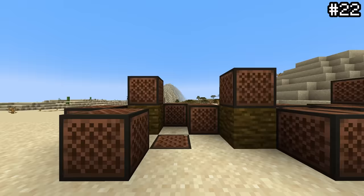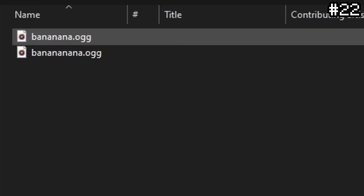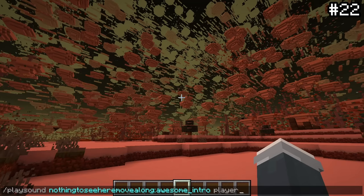There's a secret sound in Minecraft. If you scour through the game files of the 20w14 infinite update, you can actually find a secret folder called 'nothing to see here, move along.' Inside are two hidden sound files: banananah.ogg. You can also access the sound in-game by using the command /playsound awesome_intro, which sounds like the Mojang loading screen of that update.